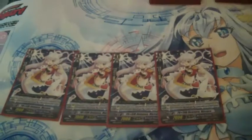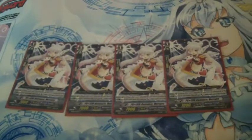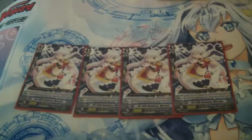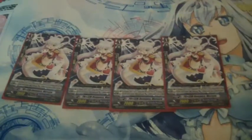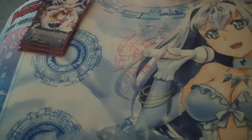Four Prism Romance Mercure — it's a French word, whatever. She's a 7k and when attacking, if you have a Prism vanguard, she's a 10k. So this is like, for the Royal Paladin deck, this is like K who attacks at 10k when your vanguard is a Blaster. There's not much to say about that except she can be a good booster and a beefy attacker.